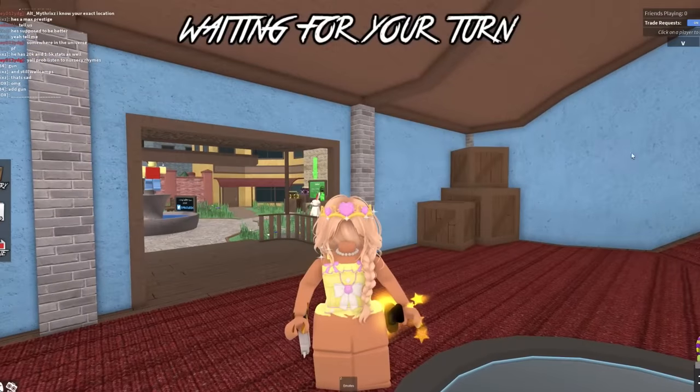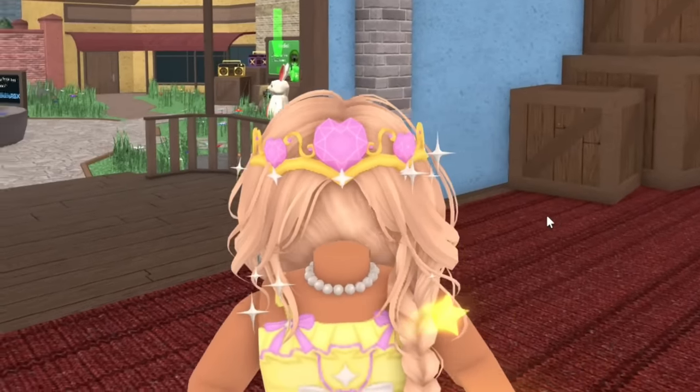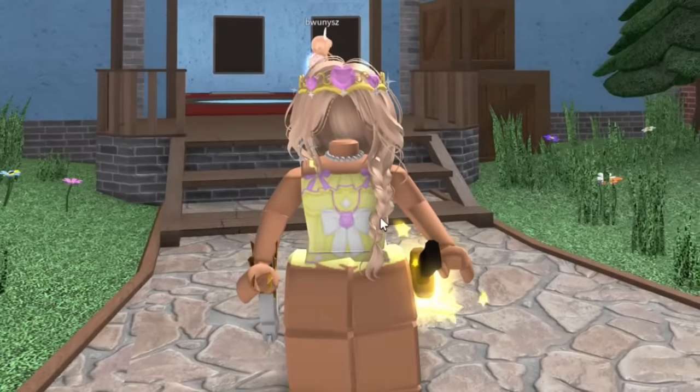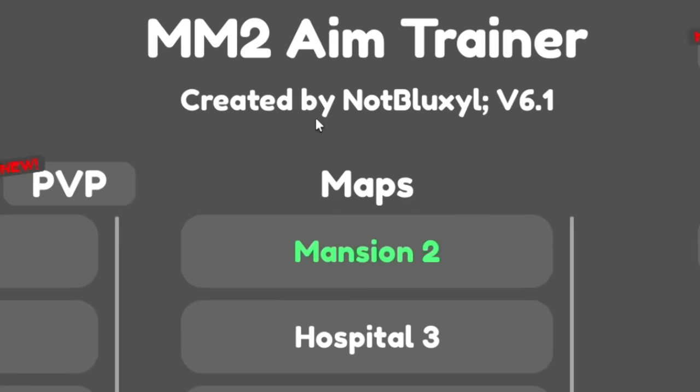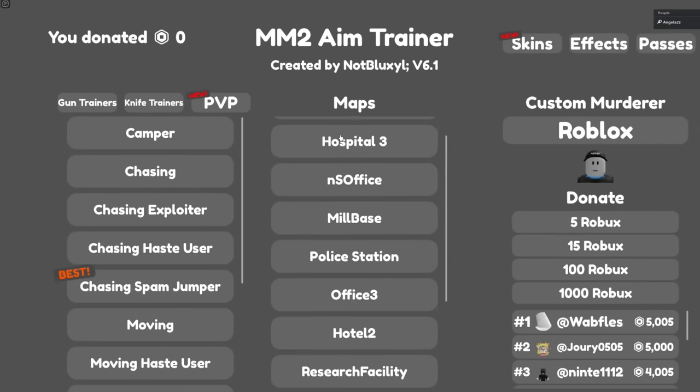We only just loaded in and I got a cover of a brick wall — I guess we gotta rejoin. You guys, make sure to quickly get my new limited — it's a beautiful hot tiara, there's only 1,000 quantities left so make sure you get it. Oh, and it comes with a matching dress as well! Okay, there we go — Murder Mystery 2 Aim Trainer.